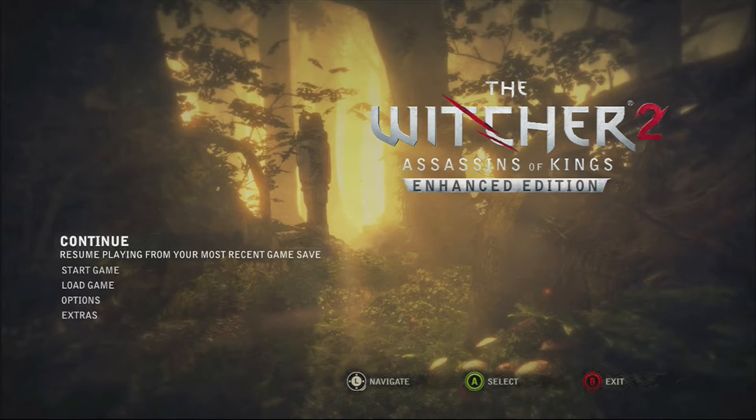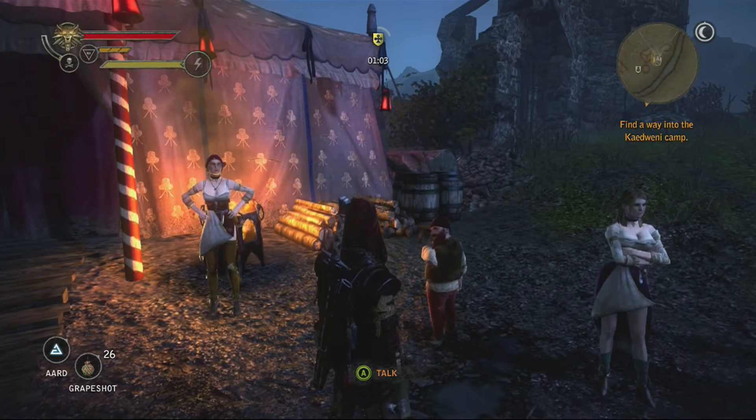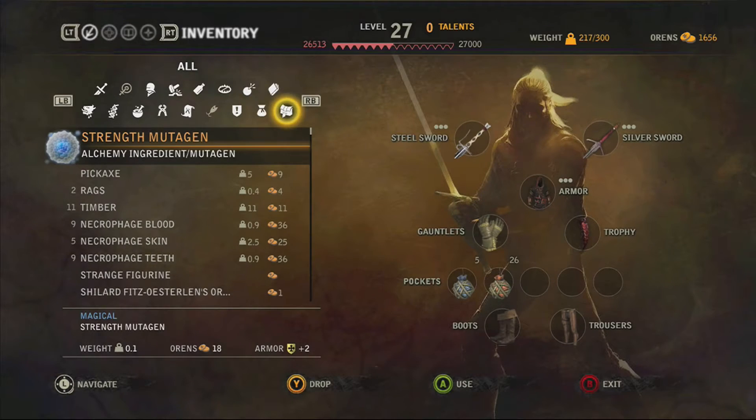Hello everybody, NewfoundTerry here with Unedited Gaming and welcome to The Witcher 2 on Xbox 360. I'll be showing you guys how to get the Black Ops achievement, which is to get through the Kidwani camp without being detected.